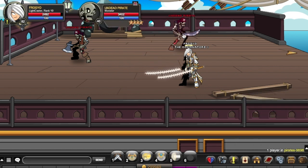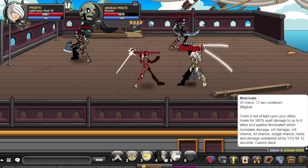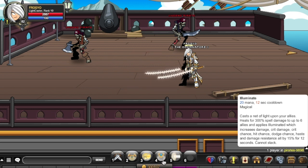The first skill is called Illuminate: 20 mana, 12 second cooldown. Cast the light upon your allies, healing for 300 spell damage up to 6 allies and applying Illumination, which increases damage, crit damage, crit chance, hit chance, dodge chance, and damage resistance all by 15% for 12 seconds — cannot stack. It heals you and five others and increases your damage output. As you can see, I was doing 1k crits, now I'm doing 1.1k, and non-crits went from 200 to 391. You can spam this skill because the cooldown is shorter than 12 seconds due to the haste boost.